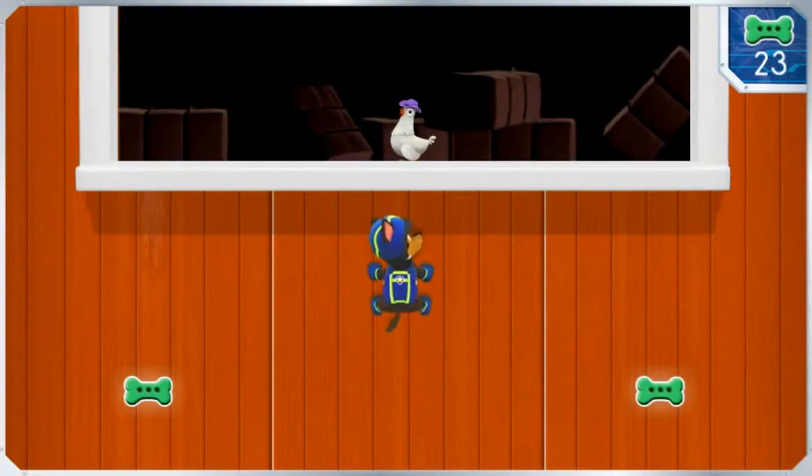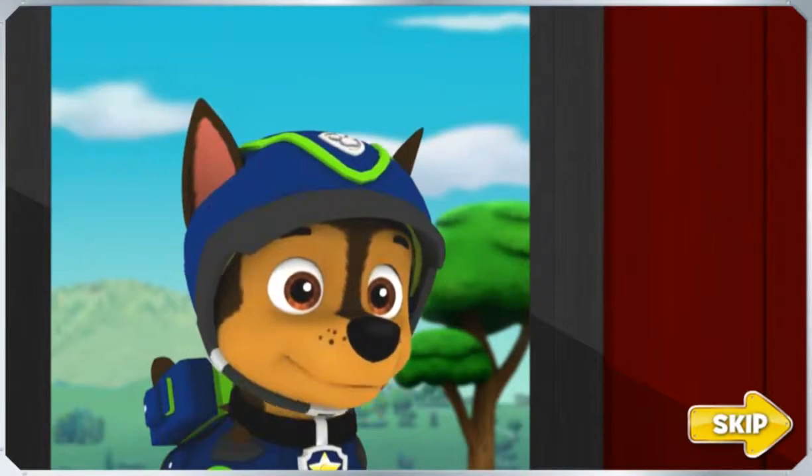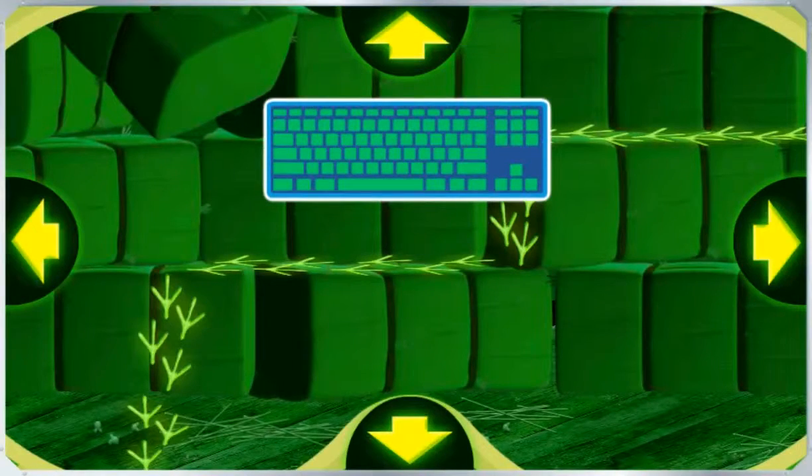Great work, Chase! Any sign of Chickaletta? Not yet, but don't worry. Chase is on the case! It sure is dark in here. Time to put on my night vision goggles. Chickaletta is somewhere in this barn. To help Chase follow Chickaletta's tracks, try pressing the up, down, left, or right arrow keys on your keyboard.